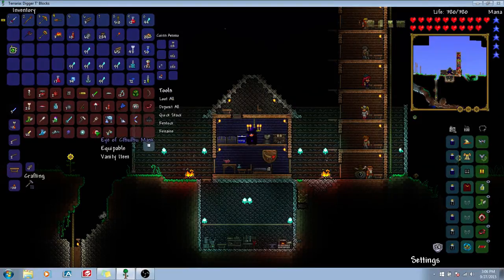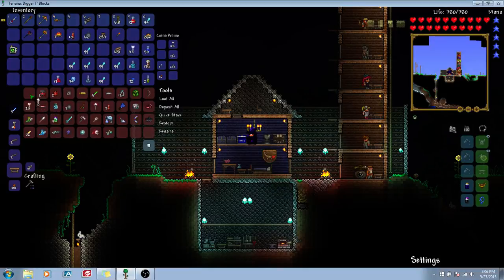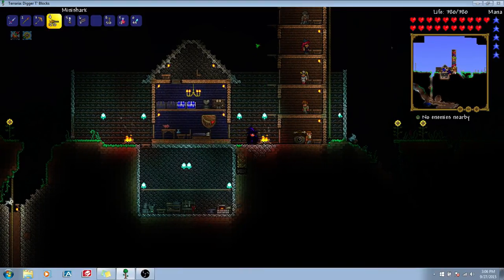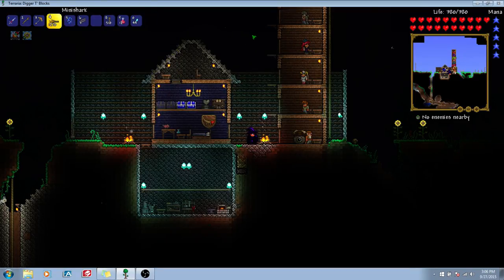We got an Eye of Cthulhu mask. I also went grinding and got some obsidian for an obsidian skull, which is going to give us immunity to fire blocks — nice, especially for grinding later on when we get down to the underworld. I found this — a web slinger. I want to test this out. This web slinger is basically Spider-Man's power, and it's sort of like our slime hook. Our slime hook reaches just above that door, but if we try the web slinger, it reaches a lot further above the door.